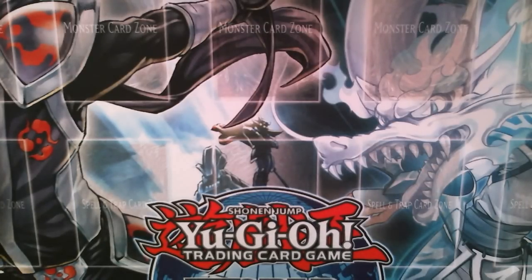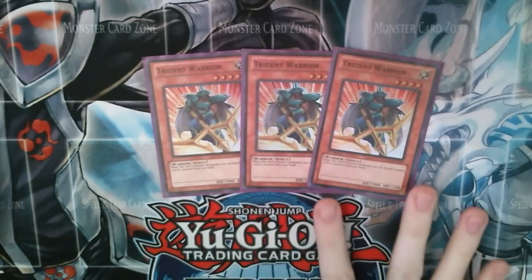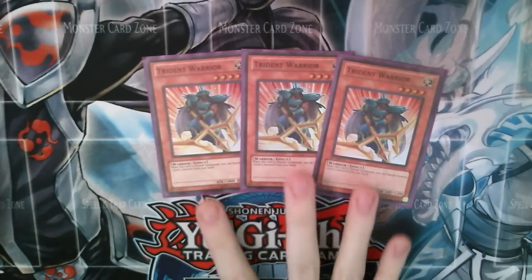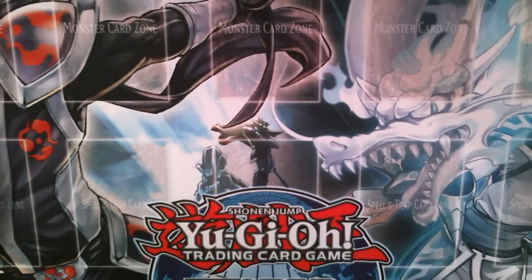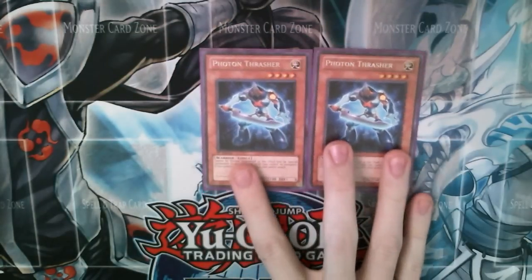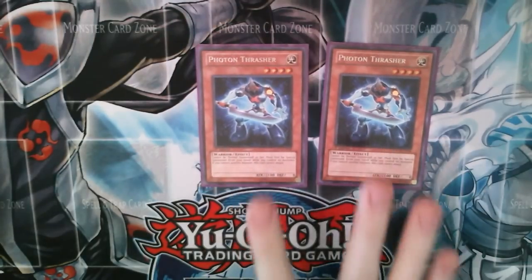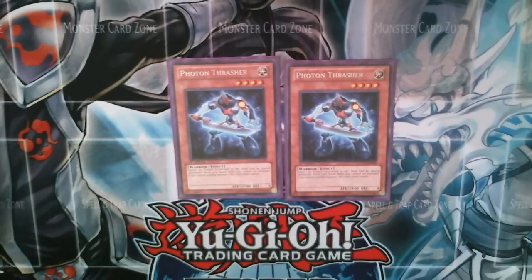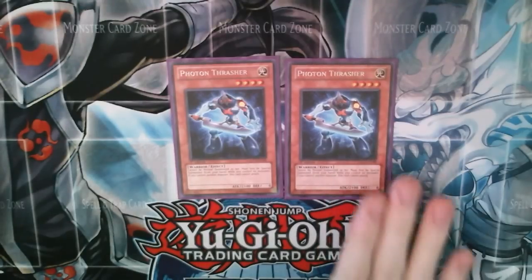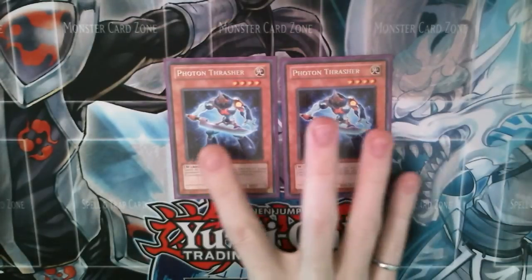First, we are running three Trident Warriors. Trident Warrior is very important — he's a non-tuner light, which for the Vylon synchro monsters most of your non-tuners have to be light in order for them to even be summoned. We are running two Photon Thrashers. This does pretty much the same job as Trident Warrior because you can special summon it, and this is also an elegant way of dealing with Thunder King Ryo. Special summon it and they either have to negate the summon with Ryo, or you can just attack over it. It's a level four light so it works with your synchro summoning.